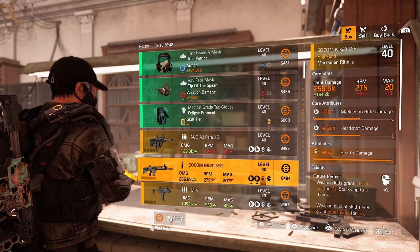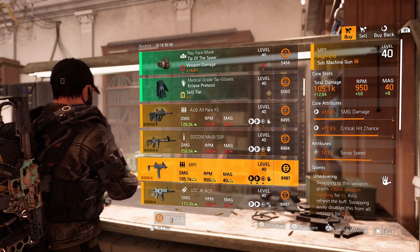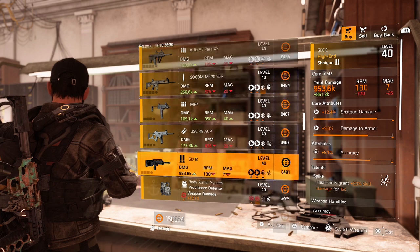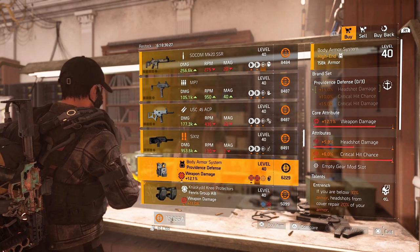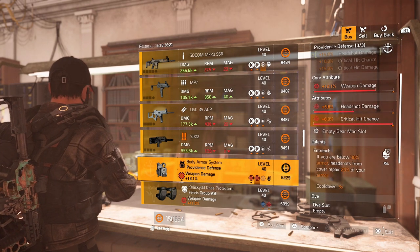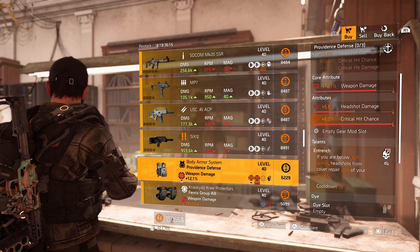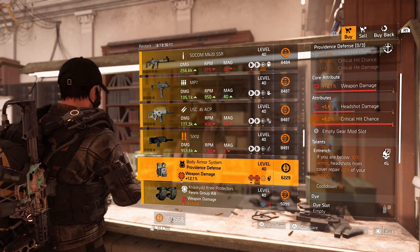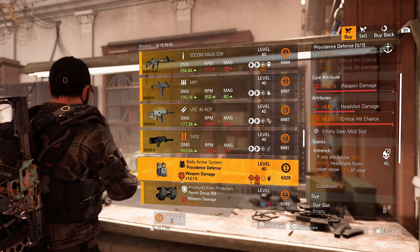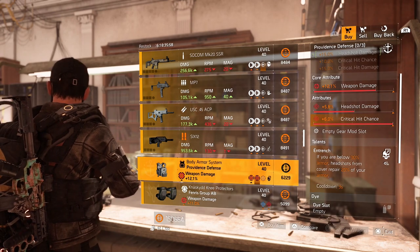Over to the SOCOM MK20 — maxed out health damage, but the rest isn't that great. MP7, same — not great. The USC 45 — the guns aren't that great now, guys. And then we got the Providence Vest with Entrenched on there, which is a bit of a bummer. It's 12.1% weapon damage, 5.8% headshot, and a maxed out 6% critical hit chance. This could be a very nice vest — roll that talent away, get Entrenched off. Then improvise the whole vest to the max cap if you like that headshot damage, and roll next to the critical hit chance.